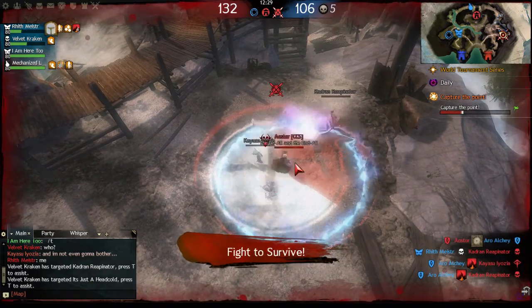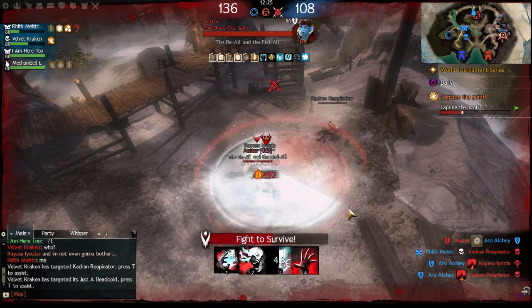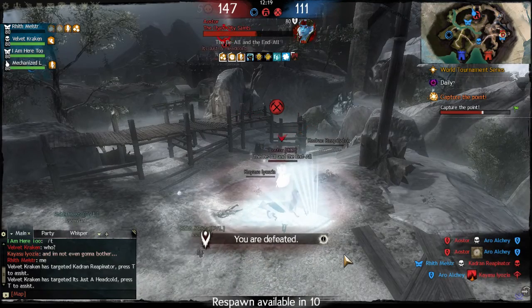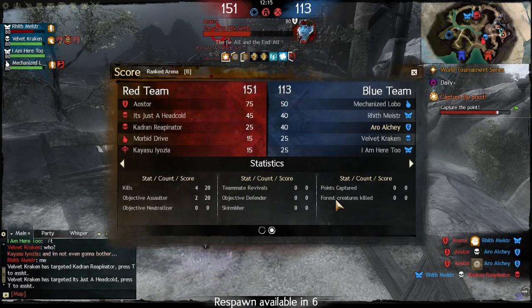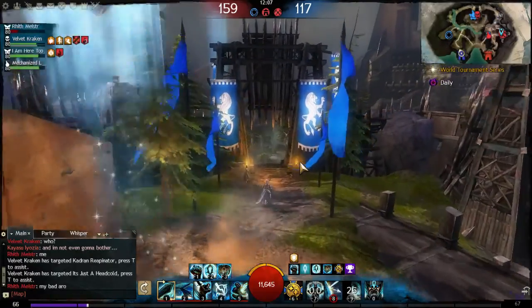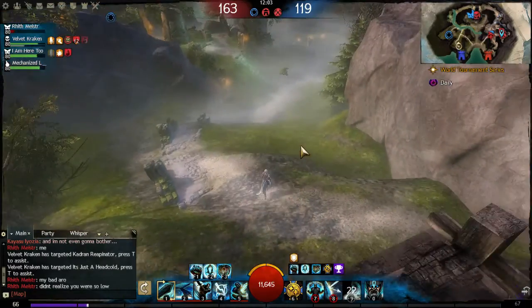I don't know if I'm gonna get that off — nope, he got his belly up. That's unfortunate. And this Mesmer is actually one health. So we can look at the team compositions here: NG, Mesmer, Guard, Necro, and Mesmer vs. double Necro, Guard, NG, and a Rev.